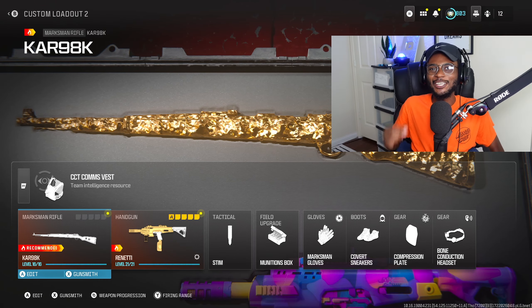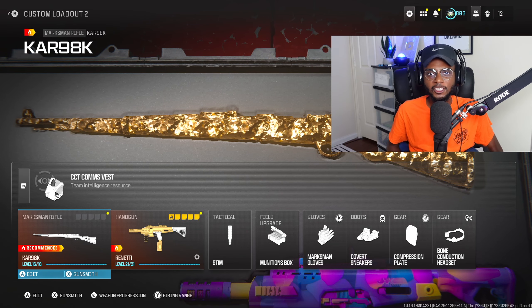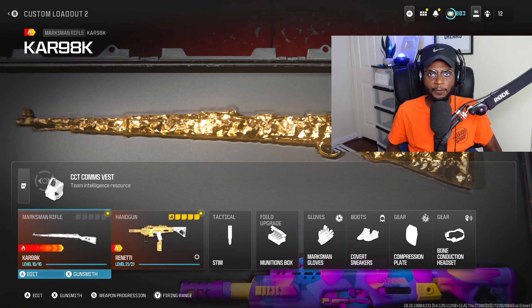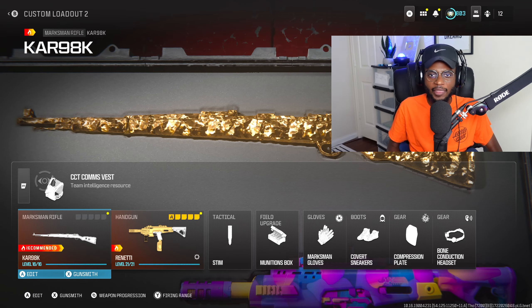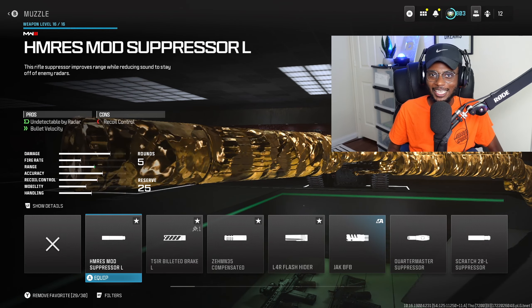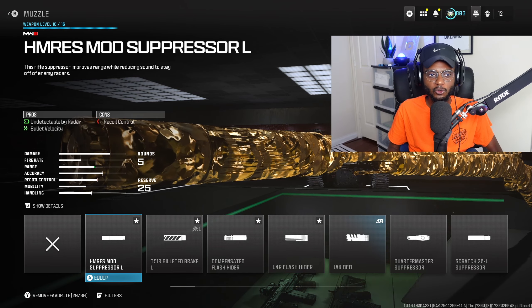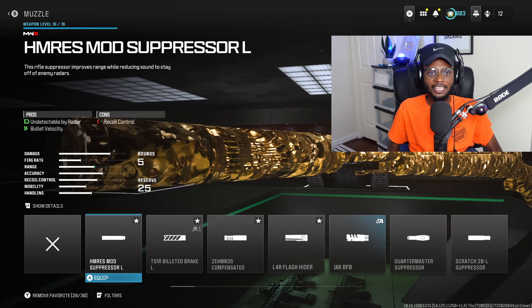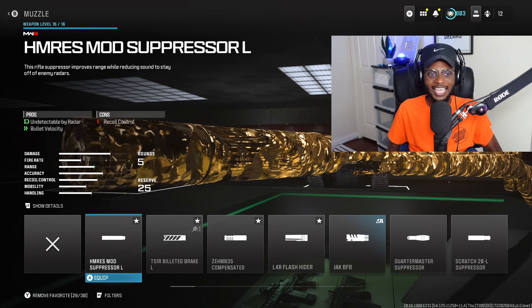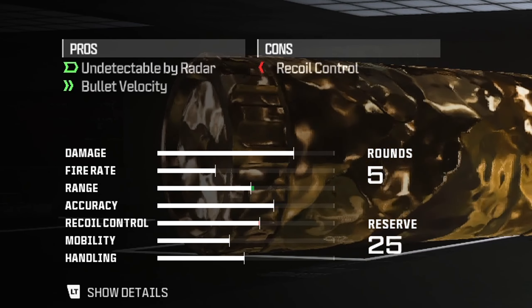Let's go ahead and create the new fastest one-shot Kar98k class. This is going to be working well both in multiplayer as well as Warzone. The best part about this class setup is we can rock a muzzle that's going to be keeping us off the radar, making MGB nukes easier to get or your first Warzone win. The HMRE-S Mod Suppressor is going to be fantastic, taking advantage of both bullet velocity as well as removing us from the radar.